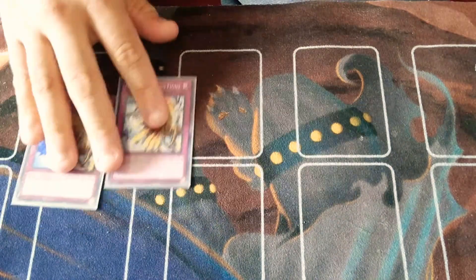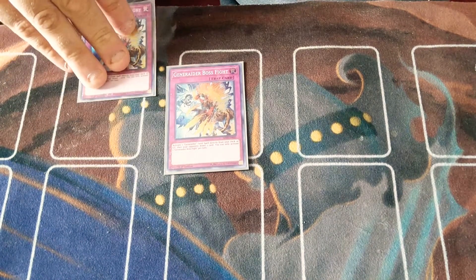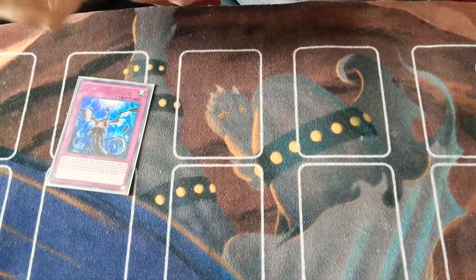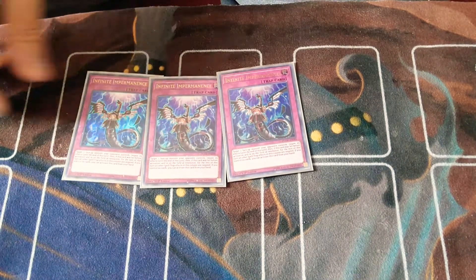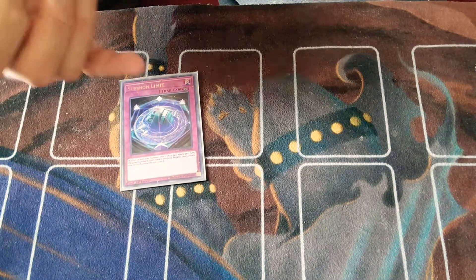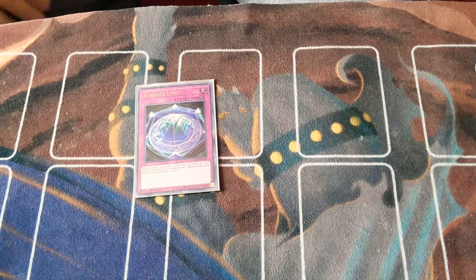Moving into the traps: Triple Generator Boss Fight. This card is great — you can activate it when your opponent is comboing off, summon another Generator from deck after they draw. Obviously, Triple Impermanence — this card is bonkers, I love it. And a single copy of Summon Limit. It's not an end-all be-all card, so it's nice to draw into — essentially a winning-more card. The other two copies are in the side deck.